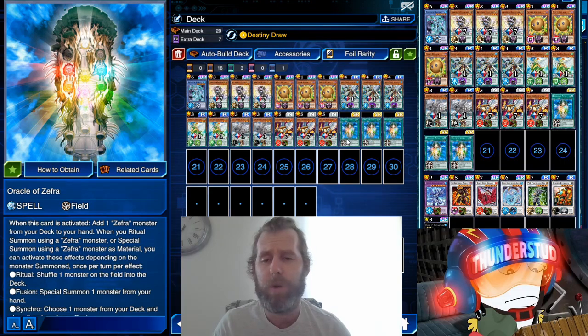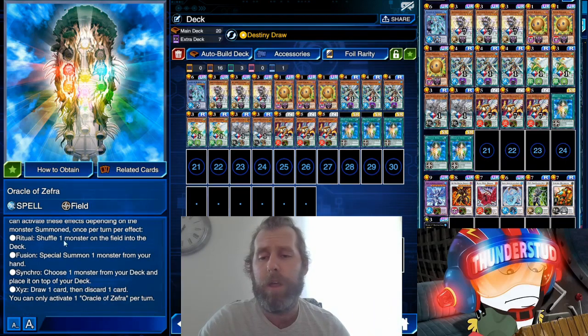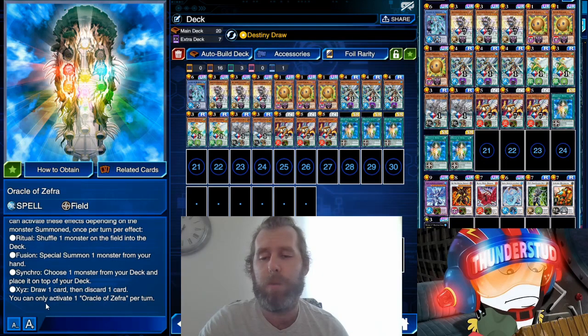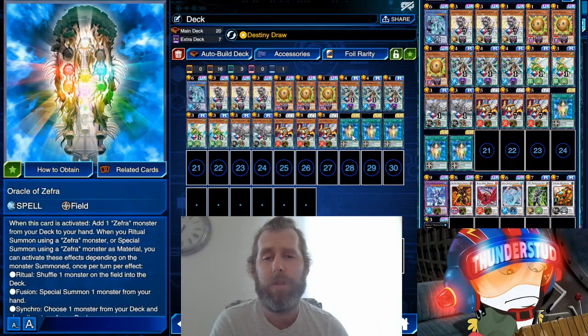This is all so we can take advantage of the field spell — Oracle of Zefra. What does it do? You use it, you get to add a Zefra monster — that's how we get to our Yang Zing super easy. Then if we use it for a ritual summon we get to shuffle a monster on the field into the deck. We're capable of this in the deck. For a fusion summon — that would be Trishula. Special summon one monster from your hand, or synchro summon — that's generally what we do the most — choose one monster from your deck and place it on top. It's any monster.